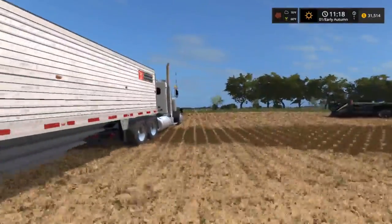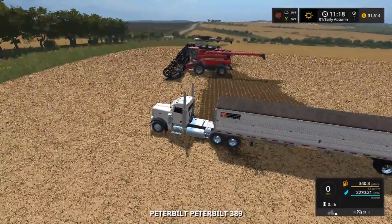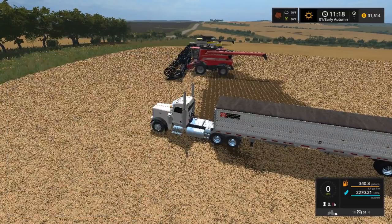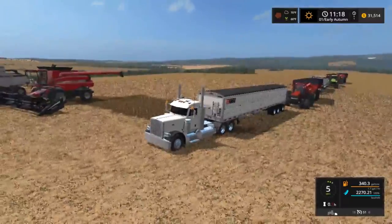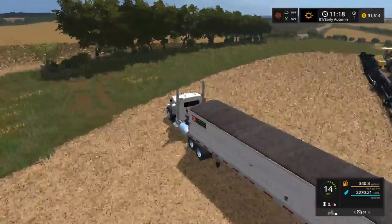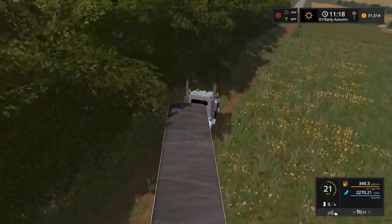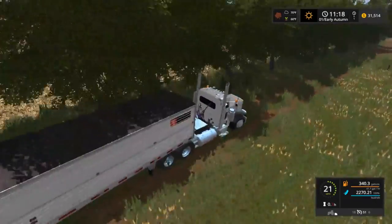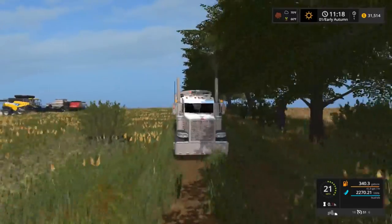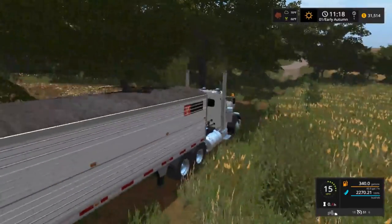Today we're going to jump in the semi and go through and sell all this. Now fields 3 and 4 — if I can find my map — they have that valley in between, and I went ahead and edited the map so that all the trees were gone. But now the trees are back because I'm on the original map, so it's kind of all messed up. The trees are in the way and a bunch of other stuff.